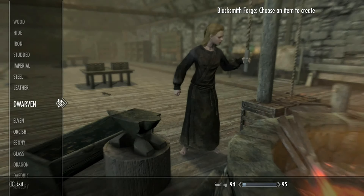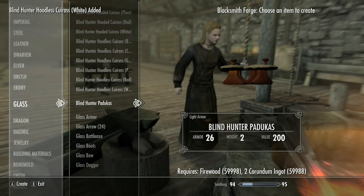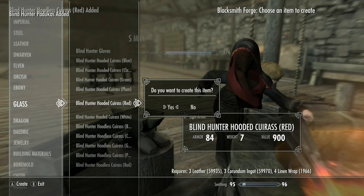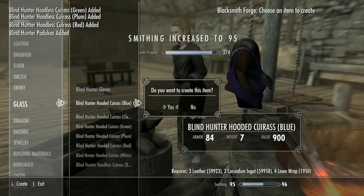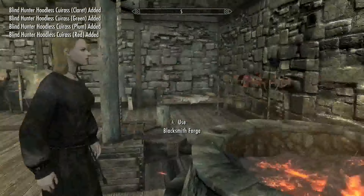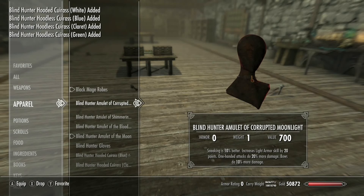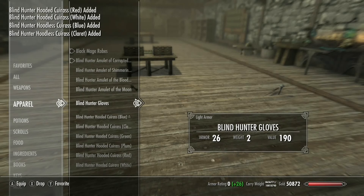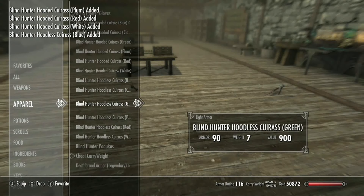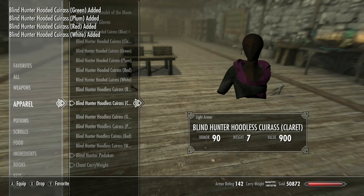There doesn't seem to be much of a change between the forge options, just differences in what bonuses they give. Let's start checking things out - we'll start with the blue set. Put the little padaukas on, whatever you call them, and you can make some matching colors if you'd like.